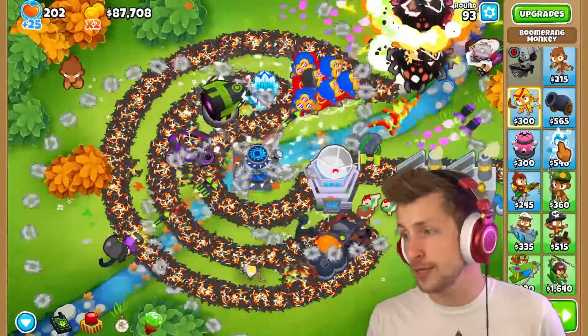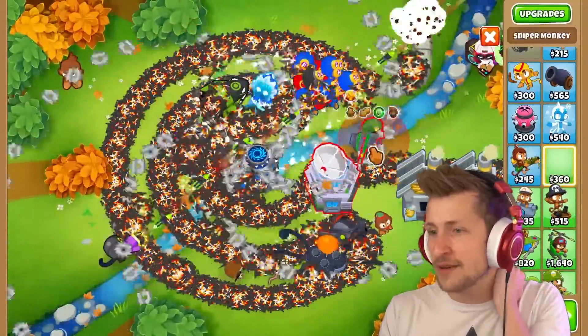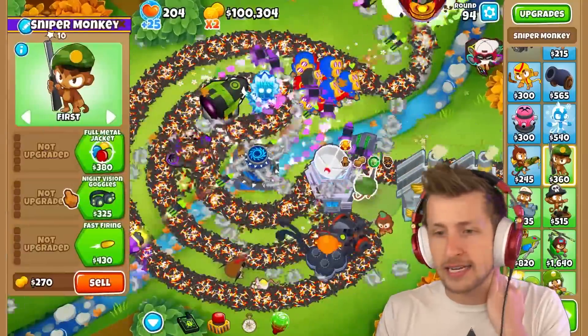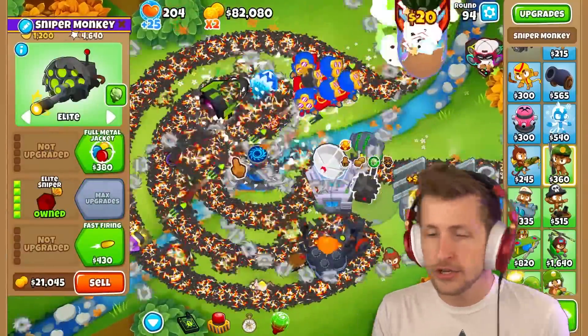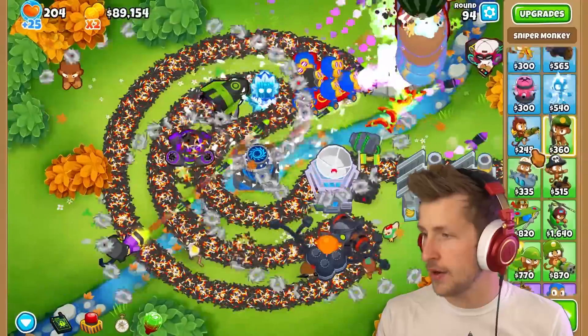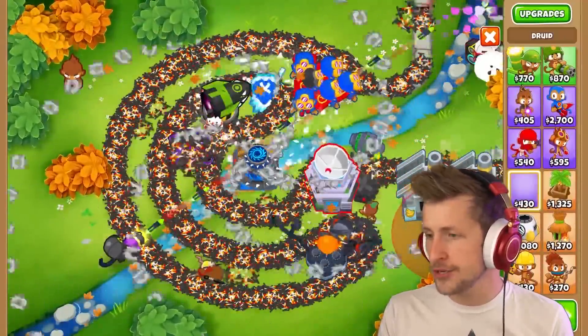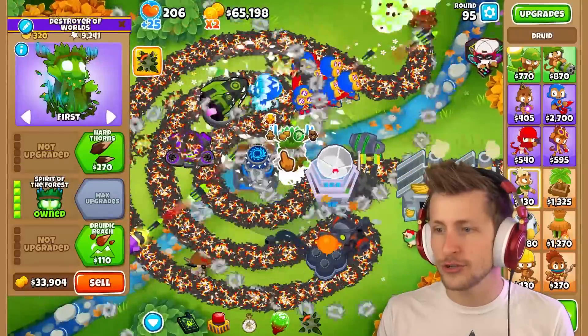Perma Charge gives permanent increased attack speed — look at how slow the DDTs move, they can't even move. Elite Sniper — I'm assuming you just constantly get cash drops, which is not bad. I should have gotten that. Let's also get a Druid.